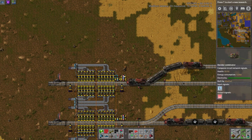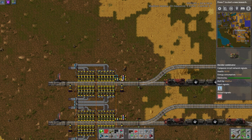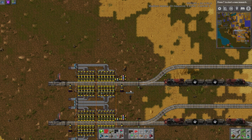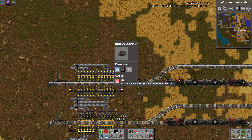You would just change these two combinators to your specific system. If you had two 4-2s in your unloading plate, this would obviously increase because you have four cargo wagons — so it would be 16,000 as your max, rather than 8,000.